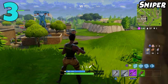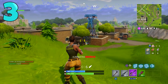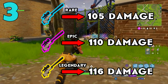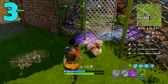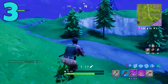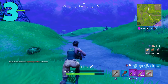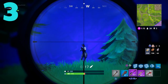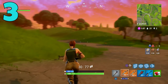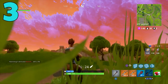Coming in at number three, we have the Bolt Action Sniper Rifle — an absolutely godly weapon with three versions. The rare does 105 damage, the epic does 110, and the legendary does 116. This gun takes at least some skill because unlike Call of Duty, you can't just aim at an enemy and shoot. At range you have to account for bullet drop and lead your shots if they're moving. You can get lucky shots, but to get consistent kills you really have to understand the weapon.